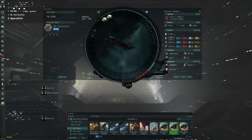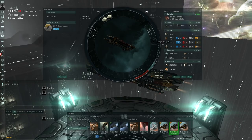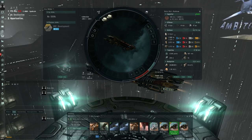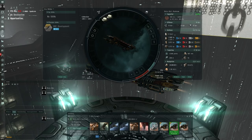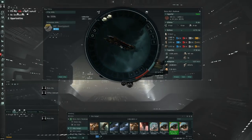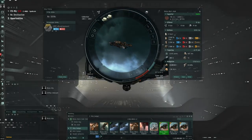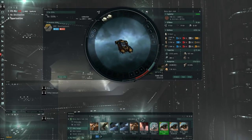Switching to the Mackinaw — this is the big fleet one. It has four mid slots so you can still field a little defense, three low slots, but only 50 cubic meters for drones, meaning you'll have to choose between mining drones and defensive drones. Then we've got the Hulk, which also has three low slots, four mid slots, and again 50 cubic meters of drone bay. The Hulk and Mackinaw have come quite close to each other in terms of fitting.